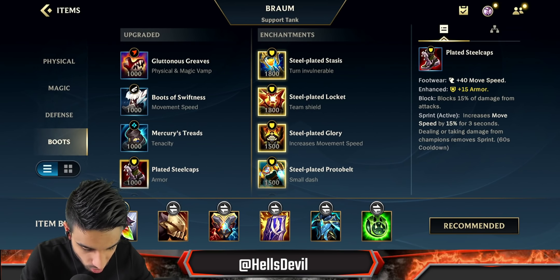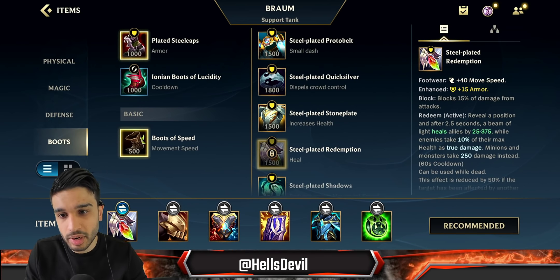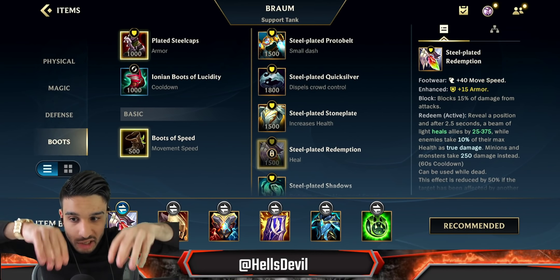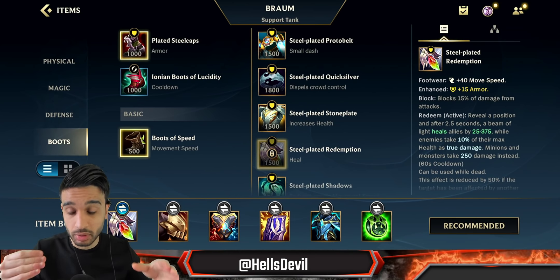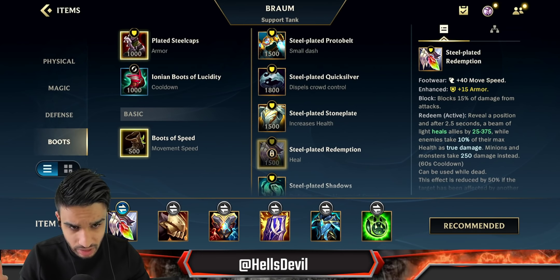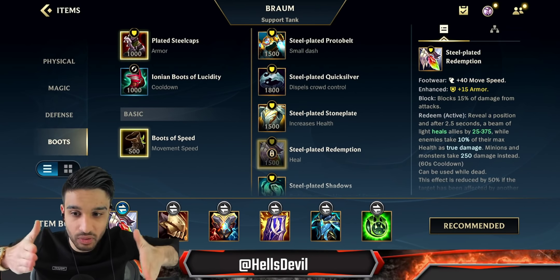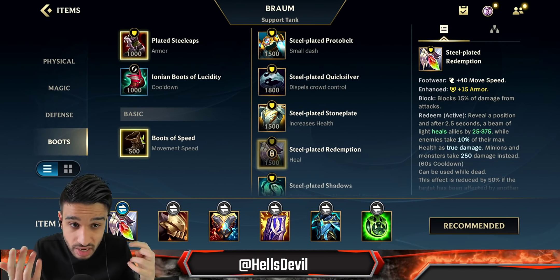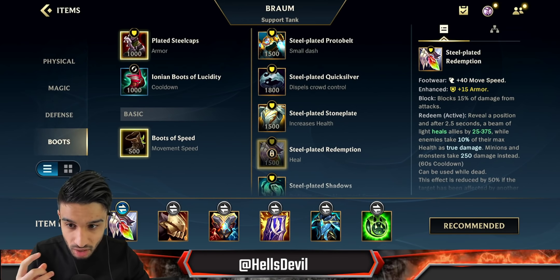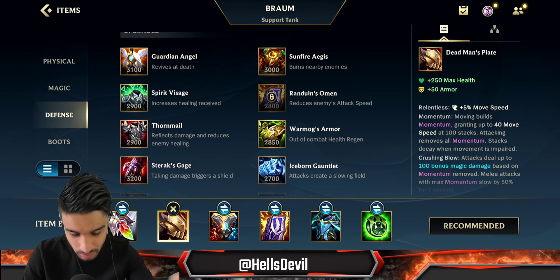Otherwise just get Plated Steel Caps — it'll make you insanely tanky against attack damage champions. For your enchantment, I always go Redemption for two reasons. First, your first ability slows the enemy and your passive stuns them, so it's basically a free hit for Redemption since Braum likes to keep the fight in the same spot. Second, your ultimate knocks up and slows enemies, so the fight stays in one spot — making Redemption insanely powerful since it heals allies and deals 10% of max health to enemies.